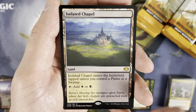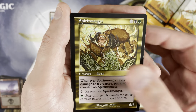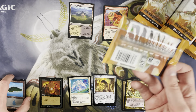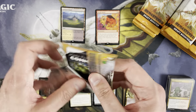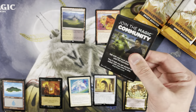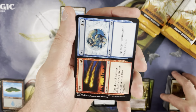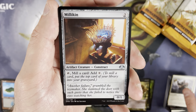Dragon's Whelp, Drown — Crusade — the rare is an Isolated Chapel. Nice! I'll take some check land action. These are still very affordable. And a retro frame Spirit Monger, got our Island separately. I'm not a hater of check lands — they're not my favorite lands, but I definitely don't mind seeing them at draft box level. Good playable Commander land, so not upset about pulling them.